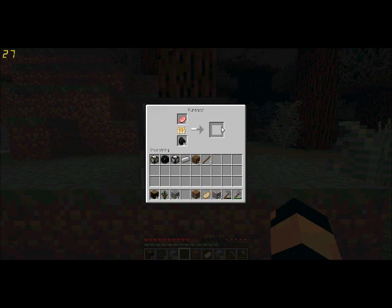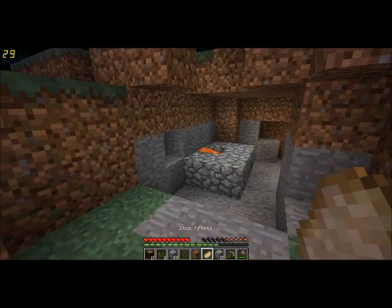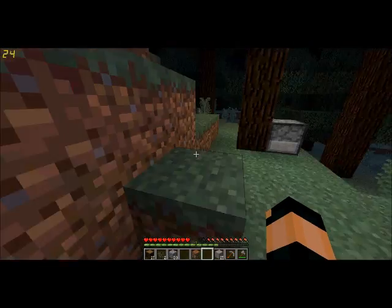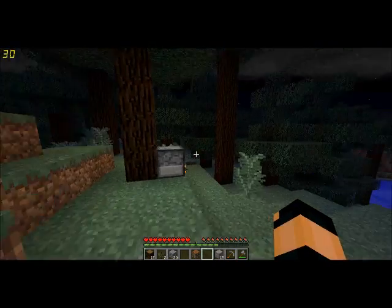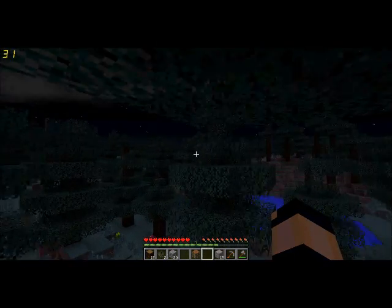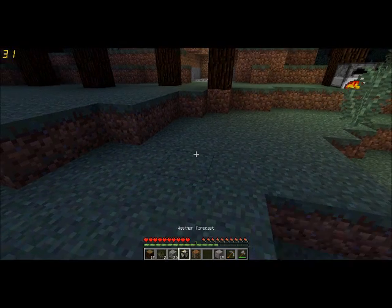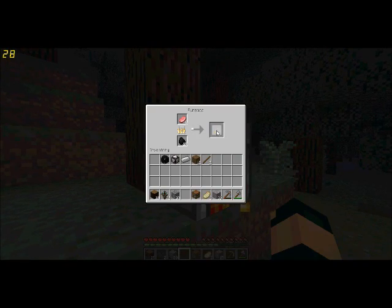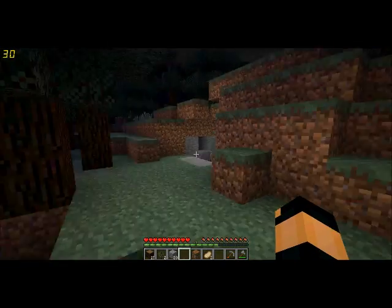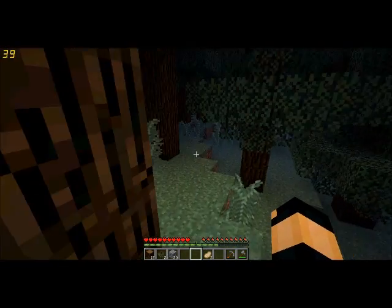We're going to cook this meat up. And that lava back there — I saw this lava — we can use it as a light source for right now. Let's check what we got down here. I'm always going to keep this weather forecast handy, just in case we got anything going on that I need to be aware of. I'm going to cook that iron and hopefully we can make some iron tools.